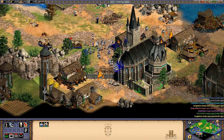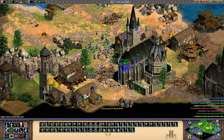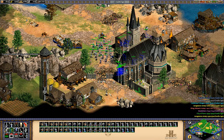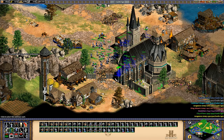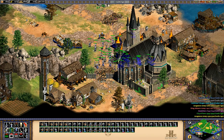The hand cannoneer doesn't exactly fall into our definition of an archer, so we'll stop it here. In fact, we have to look over every other thing in the game that shoots arrows — towers, castles, and ships. We can't really cover every single unit that might hold a bow, and we've still got a lot more to go through.